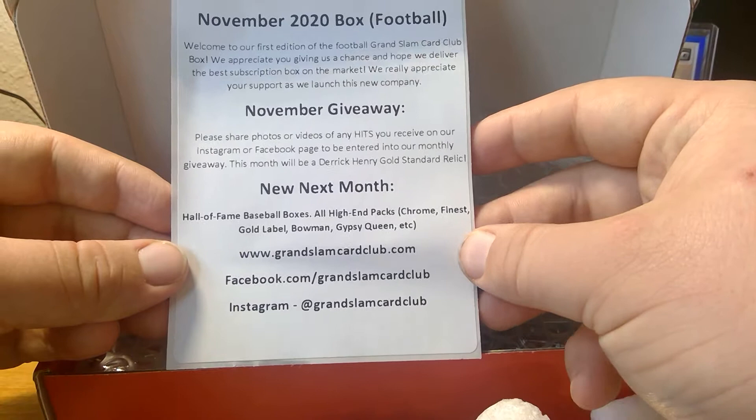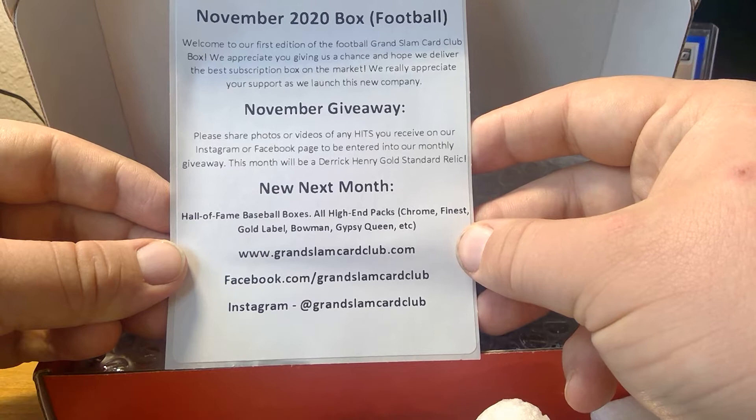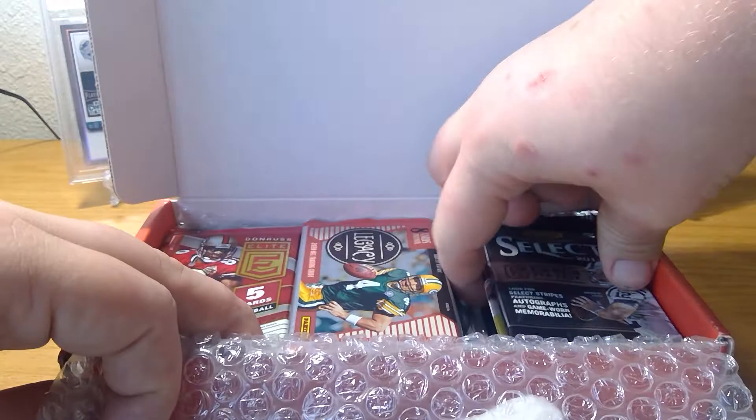Next month they have Hall of Fame baseball boxes — all high-end products: Chrome, Finest, Gold Label, Bowman Dynasty, Gypsy Queen, etc. Here's their website, Facebook, and Instagram. Let's go ahead and see what kind of packs we have.